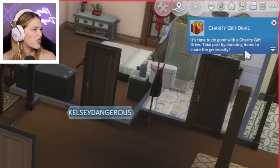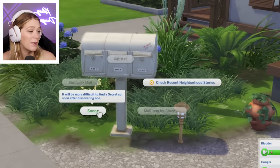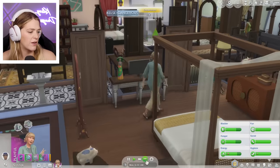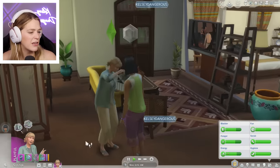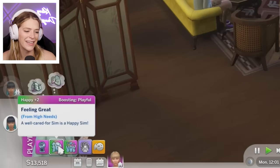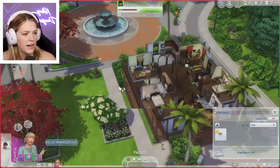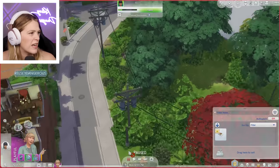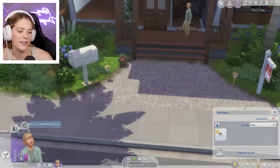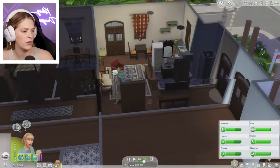Charity gift drive — it's time to do good. Take part by donating items to share the generosity. I got to go to the mailbox — this mailbox is cute. Mail item for charity, but I can also snoop in people's mail — this is probably why he doesn't like me. They gave us starter flowers — lovely tenants from commending tenants. They're like family — people that can slowly squeeze for cash, but family still. My house is the only one with mold right now. I need to find a gift so I can give it to the charity. I'm just shocked that the other houses don't have mold yet when we had mold so quickly.